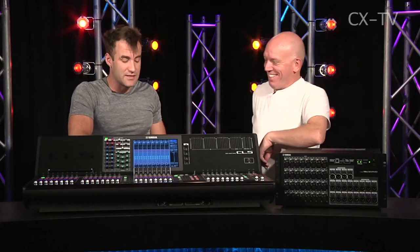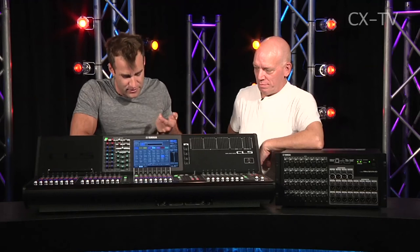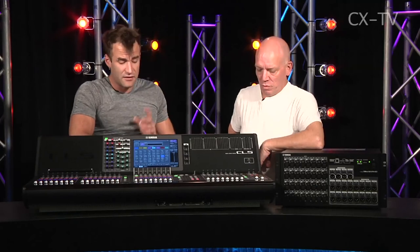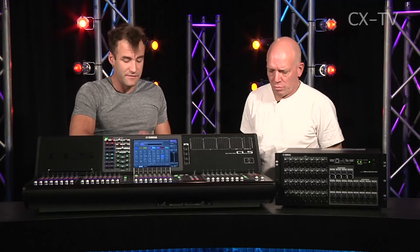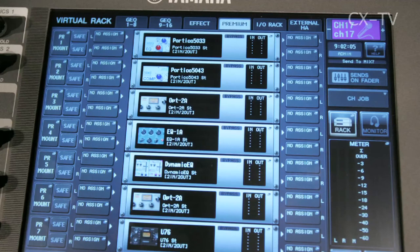It took a while to figure out how to change the channel colors, but ironically when you stop and think about it, it's exactly where you'd expect — in the name page for the channel. You hit the channel name button, press the colored element, and change the color there. Once you know how, it's really easy. If you can operate an M7CL, you'll walk onto one of these and know where everything is.